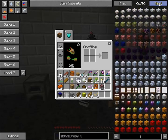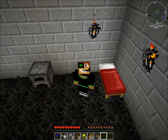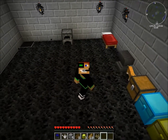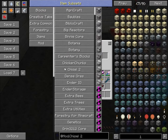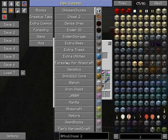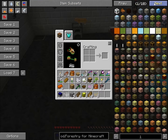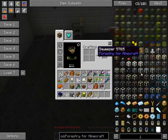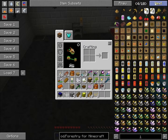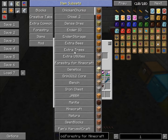Chisel uses an absolute ton of different blocks to decorate your world. I'm actually using one now — you can see the grimstone here on the floor. I've also got Forestry, which is more around bees. It adds a few more planks of wood as well, more decoration, and its main aim is towards bees. I'll be using that a lot. I've also got add-ons for Forestry like Extra Bees and Extra Trees.